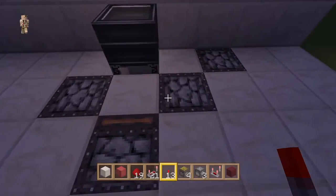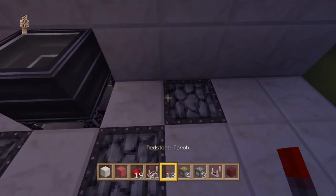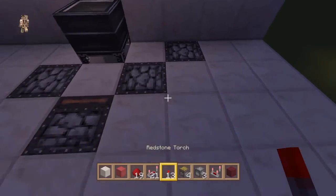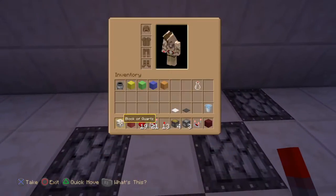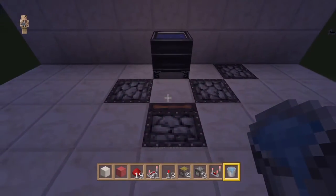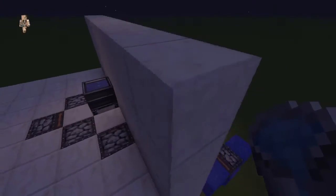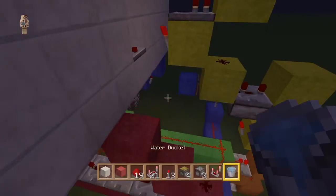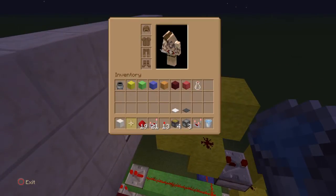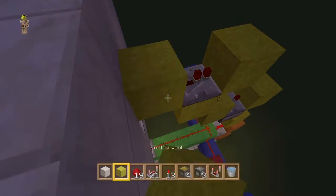Fill up the dispensers with water — one bucket in each of these dispensers. This dispenser over here is going to be our fire charges, so put a few in there. Now let's just test if this works — grab out our water, fill up the cauldron... and it's a big fat no, it's not working. When you're building yours, make sure you put a block on top of that torch.